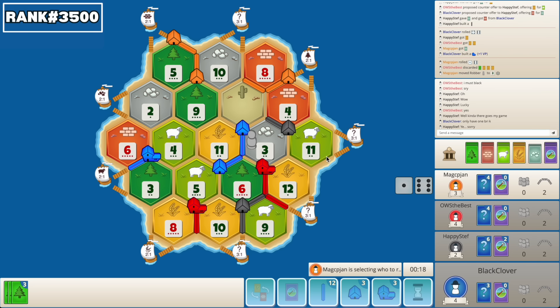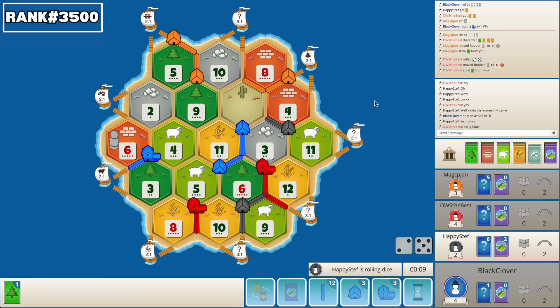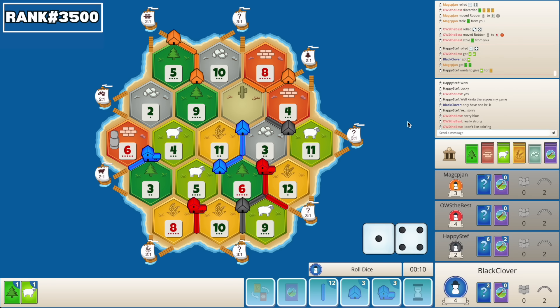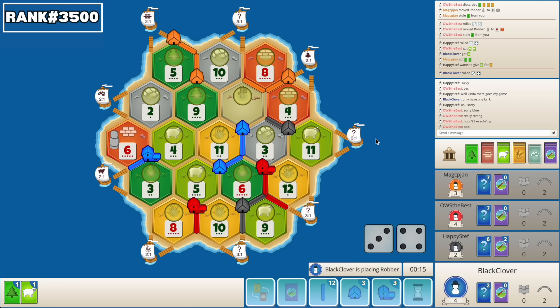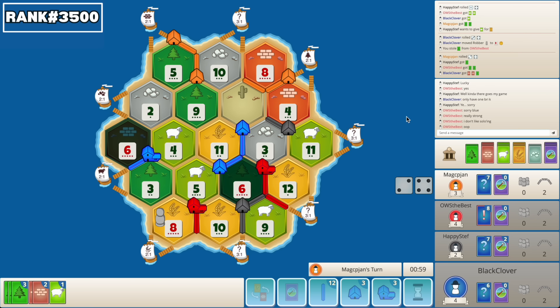He does rob from me — that's a bad roll right there. We might get soloed on 11 or 6. Sorry blue. It is what it is — really strong. I mean I am the next best player. Nice. I probably have to hit 8 here, right? He discarded all this wheat. 3 is such a bad roll now though. I think 8's probably the best. We need some 6s — there we go, nice 6. Nice 6, that's a really good turn of events there.